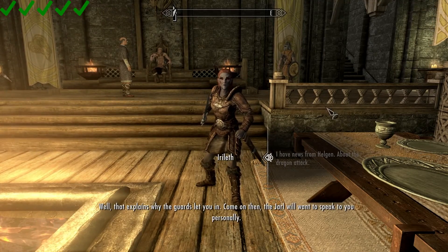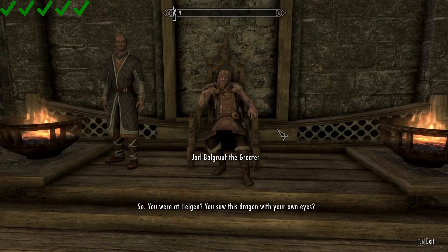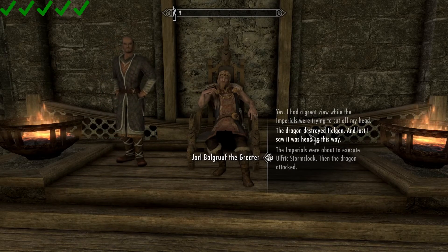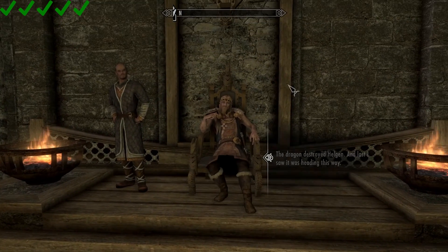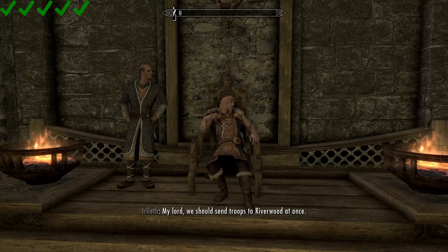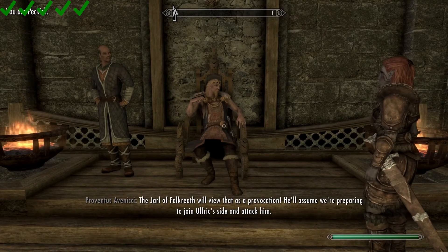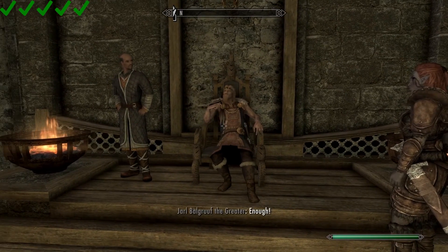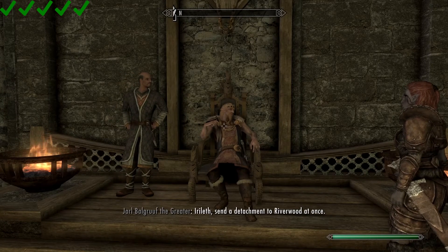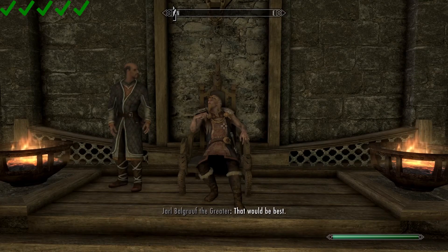I know you're not accepting visitors, but I have news from Helgen about the dragon. Let's talk to Balgruff here. I did see the dragon with my own eyes — the dragon destroyed Helgen and last I saw it, it was heading this way. I don't believe you should trust in any walls, because that's not going to prevent a dragon; they're just going to go over top of them. There you go — that's what Alvor and Hadvar wanted: reinforcements sent to Riverwood. It's the main reason we're here anyway, because they sent us to get reinforcements for them.